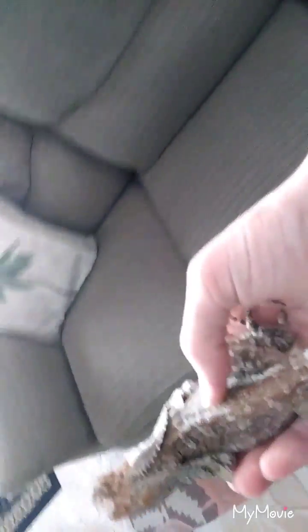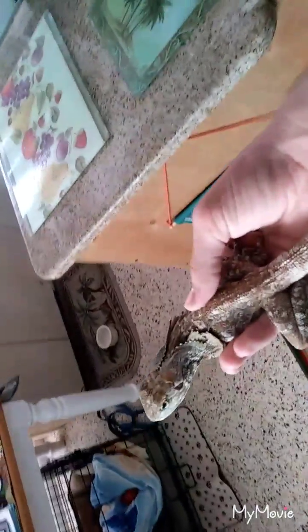This is Fauna. She's an Indonesian frilled dragon. She's about three years old now. I bought her from Ken, who used to run White Hot Dragons here in St. Petersburg. Thank you so much, Ken. I appreciate it — I love her so much. She's a beautiful lizard. She's about two feet long now. She's longer than my arm.